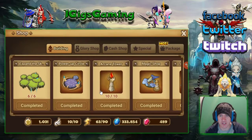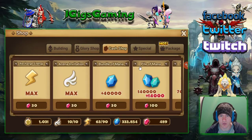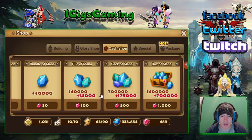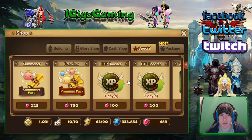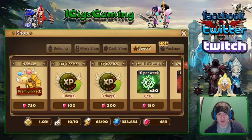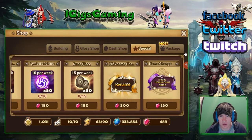There are also things in the shop that cost crystals. Free mana — I would never spend crystals on mana, to be honest — but if you wanted to. Everything's discounted. You can get one of these things discounted daily, however you want to do it.